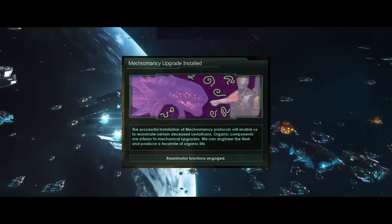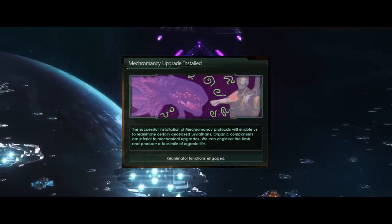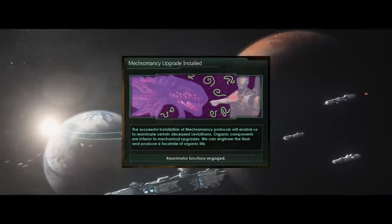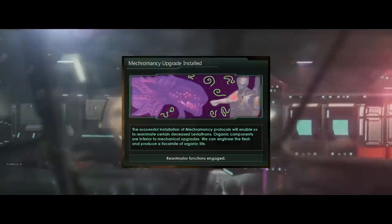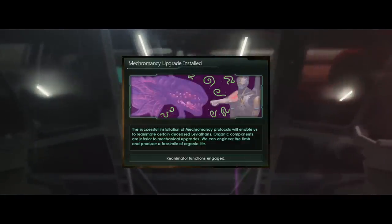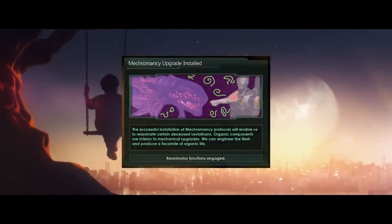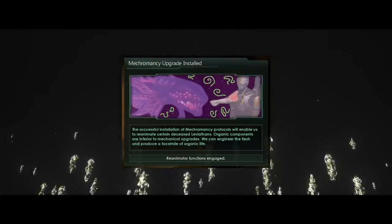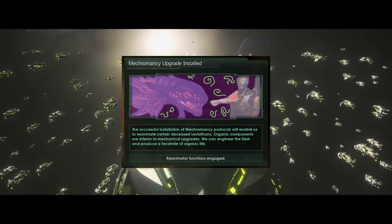You can reanimate certain leviathans, and when you do, you'll get an event pop-up. The successful installation of Mechromancy protocols enables reanimating certain deceased leviathans — organic components are inferior to mechanical upgrades, but we can engineer the flesh and produce a facsimile of organic life. This will bring a massive change to the Here Be Dragons origin for certain machine empires, as they will now be able to kill and resurrect their own dragon at the start of the game. Since it's an ascension perk rather than a civic slot, this is going to be quite a powerful early choice.